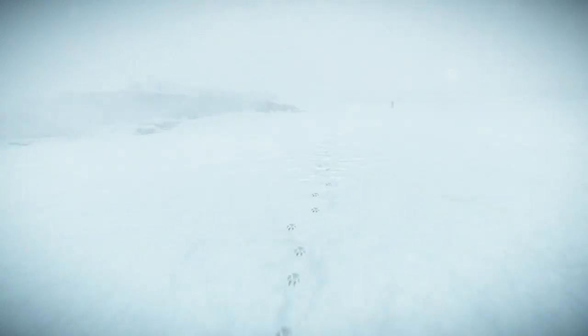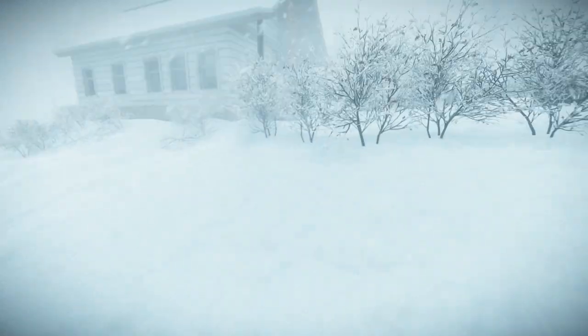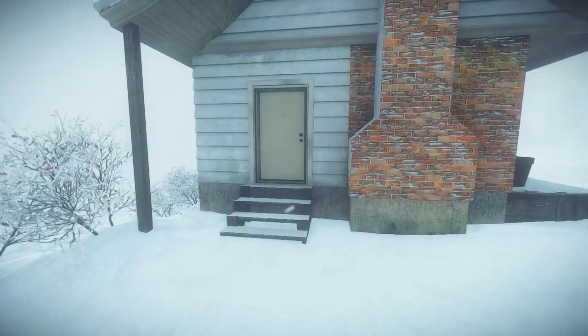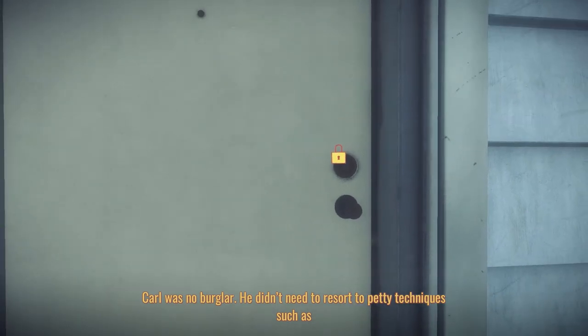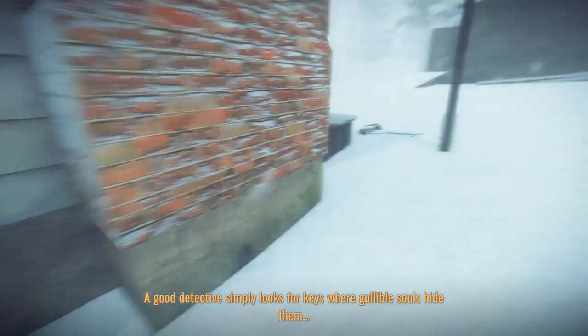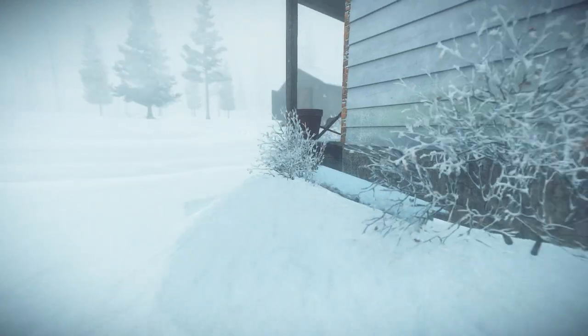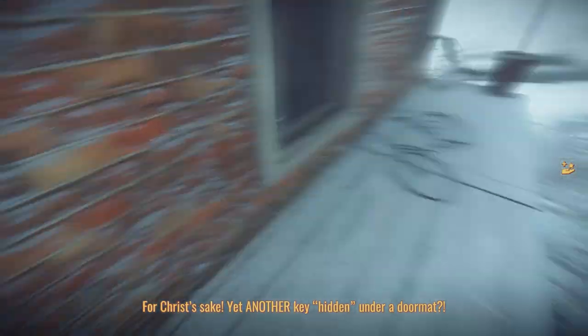I do know that I'm gonna have to find shelter pretty soon, because I'm gonna freeze to death if I don't. Oh, what's this? Here we've got some downed trees and a building. Have I explored this building, or is this new? This does not look familiar. 'Carl was no burglar. He didn't need to resort to petty techniques such as window breaking to find his way in. A good detective simply looks for keys where gullible souls hide them.' Under the mat — for sure. Yep, there we go. Yet another key hidden under a doormat.